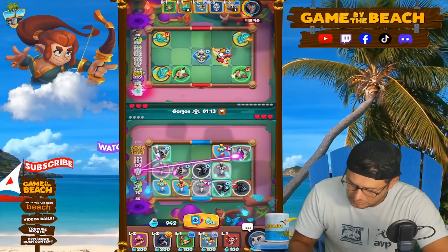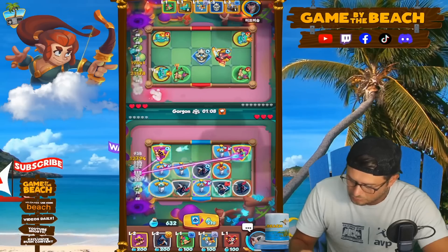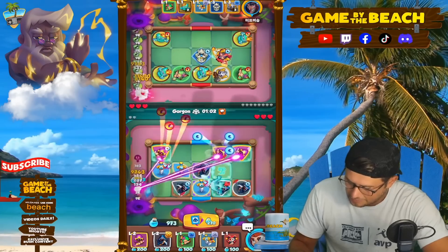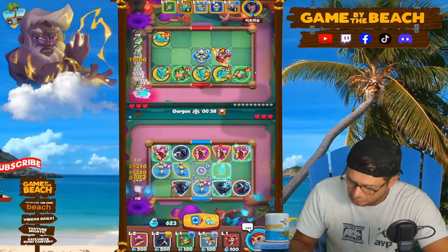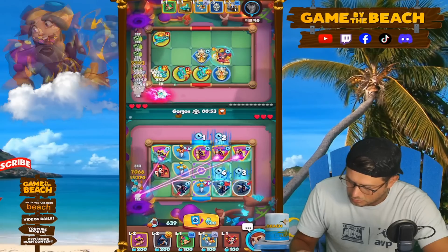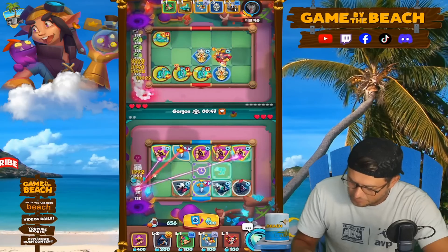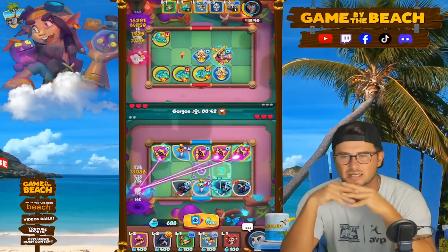We're going to go right here. A little Reaper right there is great. I'm going to combine those out. We're going to go here. We got a 2 and a 1 — not too bad. I'll get rid of that Reaper when we get a chance. We're doing pretty good actually. He's having a little bit of trouble. This guy is probably the highest rank if I had to guess.